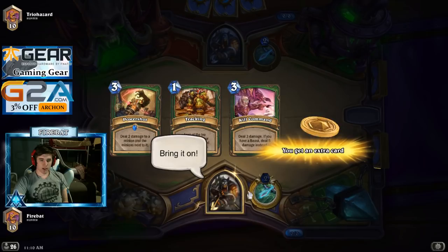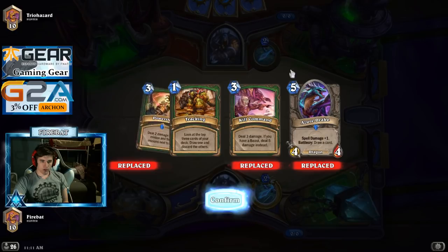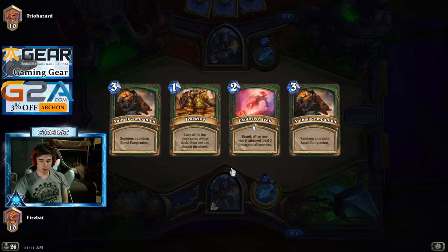We're going to want to keep Tracking and that's it from this hand. Tracking to find Elise. Full Mulligan Elise. Explosive Trap's not bad against Hunter — neither is coin-Companion into Companion.